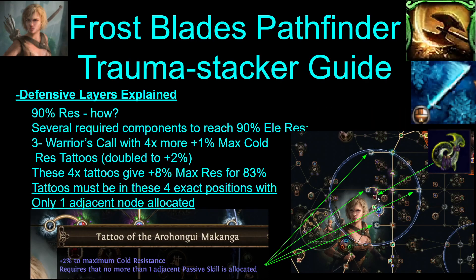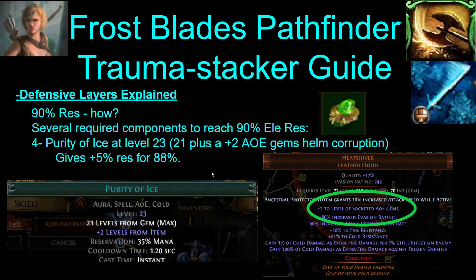Then you use more of those tattoos inside of a Warrior's Call jewel in this spot here. These have to have only one node allocated next to them, so you have to put them in these four exact spots here, but they get turned into 2% each. So this is plus 8% max cold res from the Warrior's Call. Next, you need Purity of Ice. This needs to be level 23 to get to 5% res. You can get a level 21 gem and then get a plus-2 AOE gems corruption on your Heatshiver. And then get an enchant if you can. At level 23, you'll get 5% from Purity of Ice.